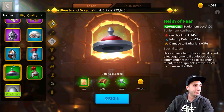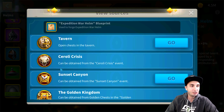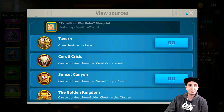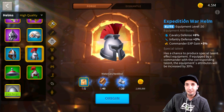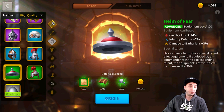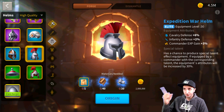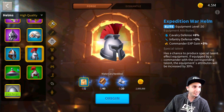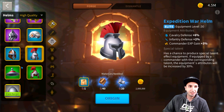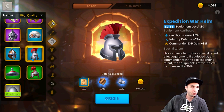The next piece of equipment is the Expedition War Helmet, available through Sunset Canyon chests, Tavern, Soroli Crisis, and Golden Kingdom. It gives 6% cavalry defense — two extra percent compared to what you have before. It'll take 12 days to craft the full set. If you break the previous piece to save time, both use the same type of materials, so you'll save about 2.5 days worth of creating materials.